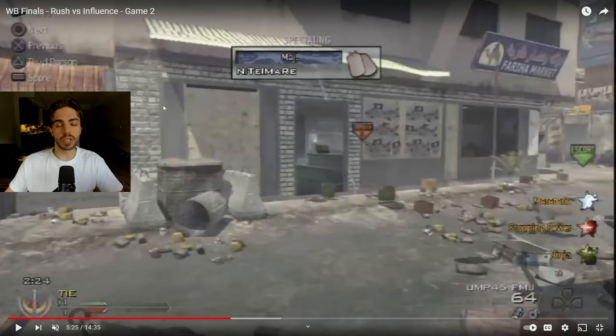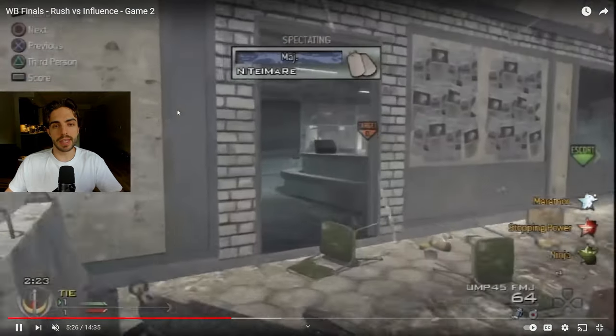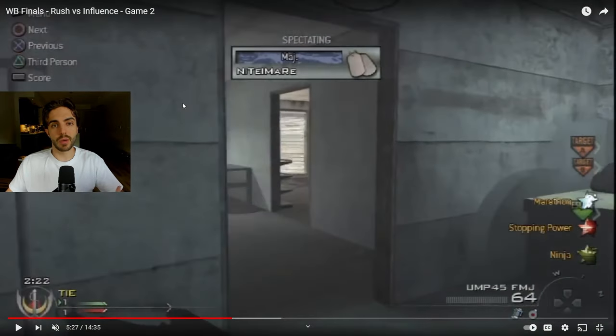We're throwing it back to 2010 gameplay to see what teams were doing back then, just to give you an idea of what you can do going into MW3. This is a standard B-push where they're sending one guy through the middle of the map and three guys onto the B-side street, really trying to outnumber — 3v1 — towards that B-side. You're usually going to be able to outnumber them; it just comes down to cutting off reinforcements effectively.